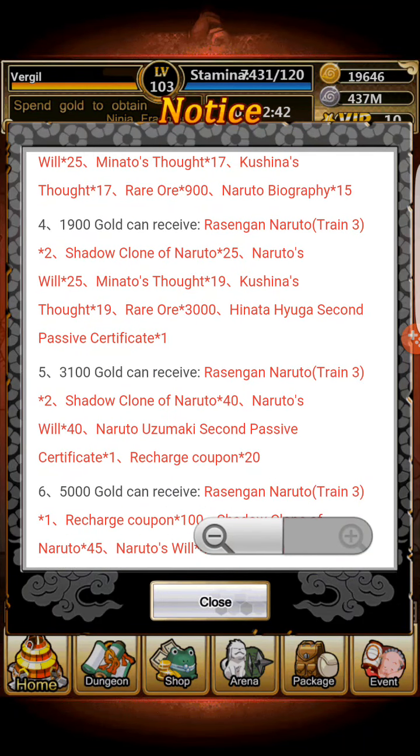If you want Naruto's secondary passive, you're actually going to have to recharge 3,100 gold tomorrow, which is $100 for me. And you're going to get both Hinata's and Naruto's secondary passive. But if you only want Hinata's, you're going to have to recharge 1,900.